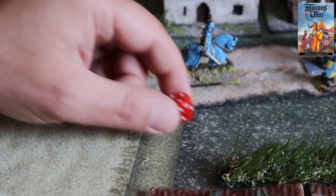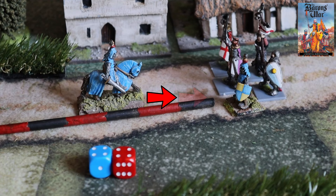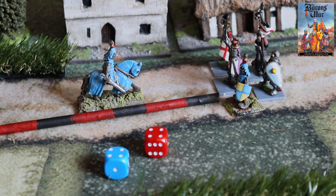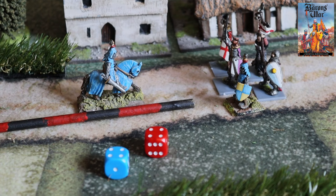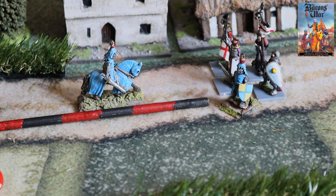Another interesting mechanic that worked really well is the charging rules. When you're charging and your opponent is further than your movement distance, you can roll a d6 and get the result in inches. If you manage to close the gap between your charge movement and the opponent, you have a successful charge; otherwise you stop in your tracks.